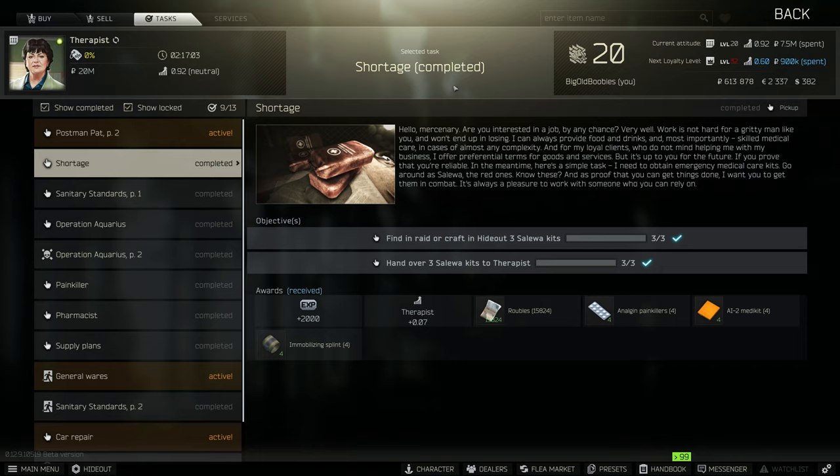Now these are abundant throughout the game — there's no one real place where you'll find them more than others. There are a few places where they have a higher chance of spawning, but really you can get them anywhere in the game. Look in the medical bags, look in the boxes, look in the crates, look everywhere. Anywhere that you can actually search for an item, search and you might find a Salewi kit.